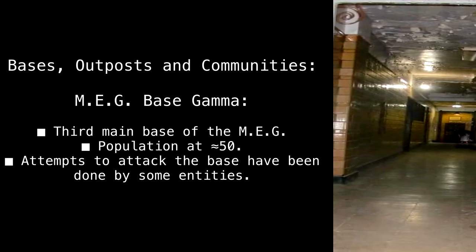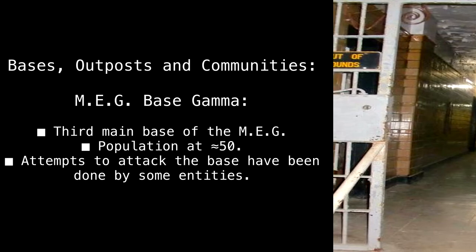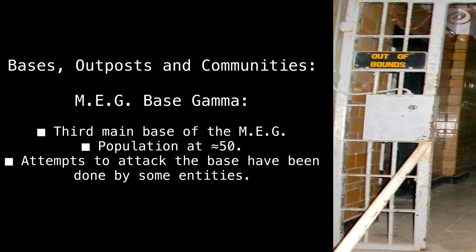Bases, Outposts, and Communities. M.E.G. Base Gamma — third main base of the M.E.G. Population at approximately 50. Attempts to attack the base have been made by some entities.